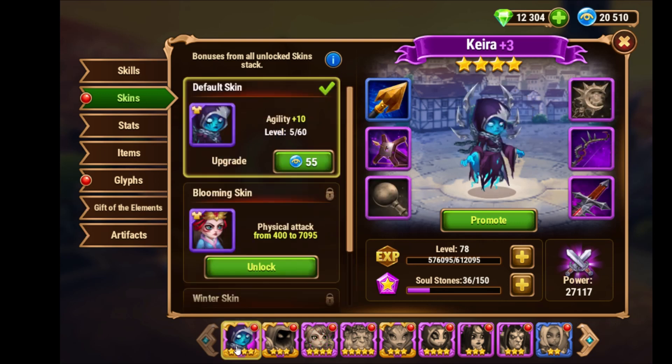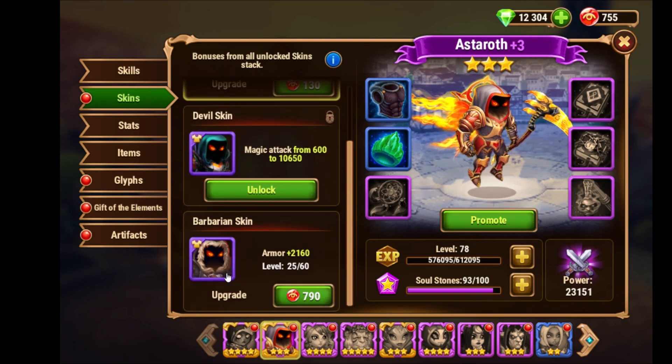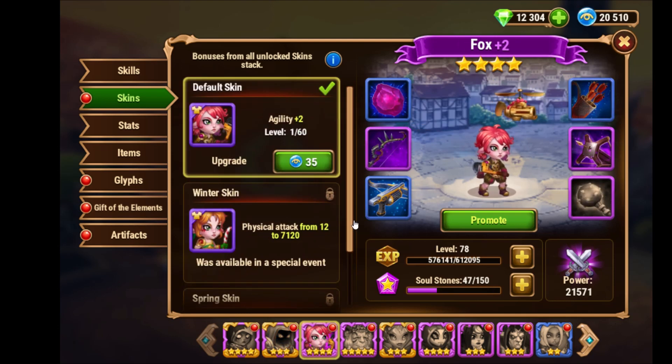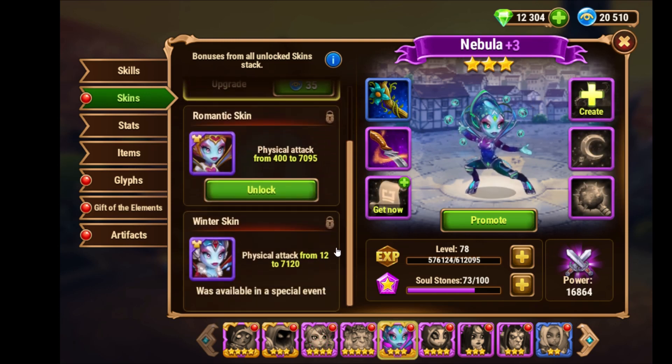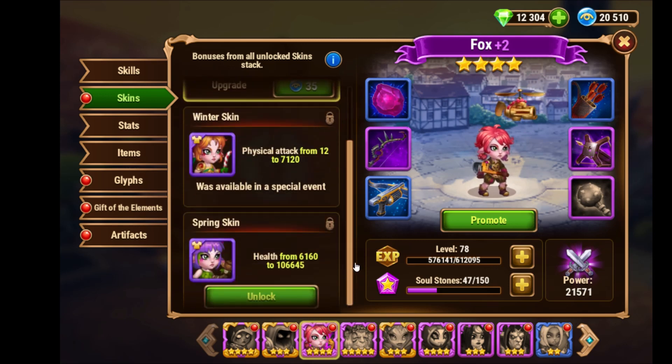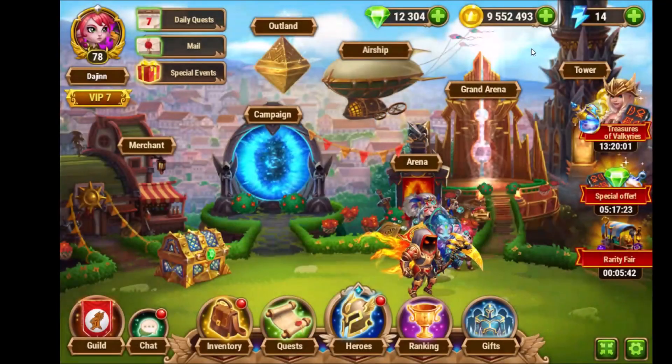The top priority is the armor penetration skin for Kira and the armor skin for Astaroth. Then I'd like to give Nebula a winter skin as well, and then maybe Fox. I plan a little bit with those extra skins and collecting stones.